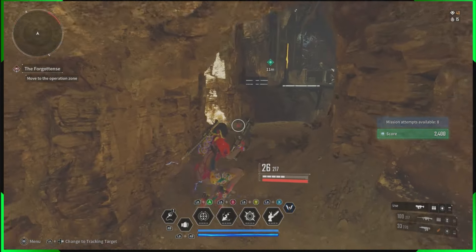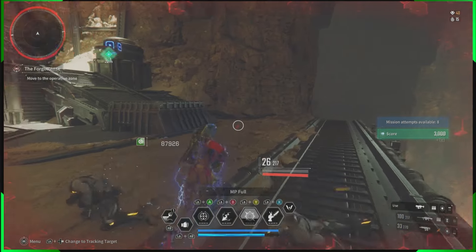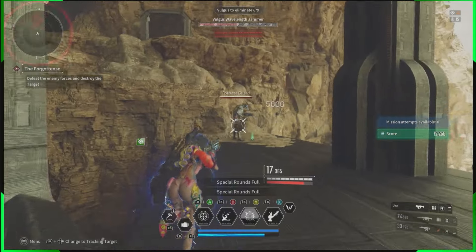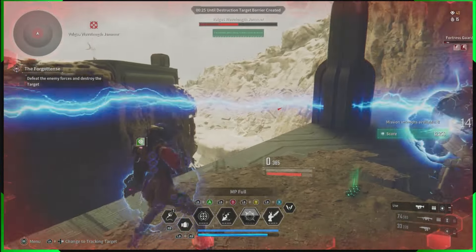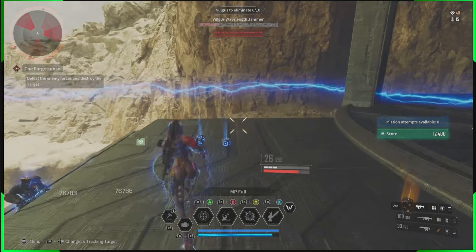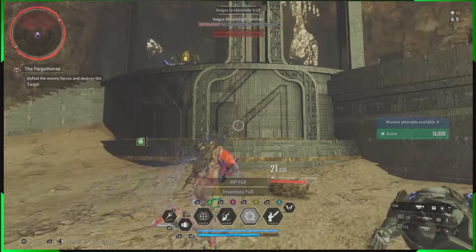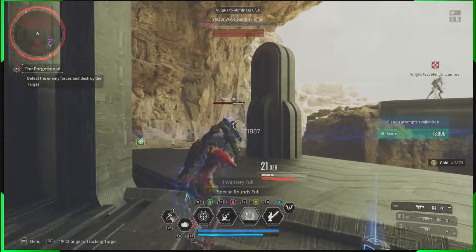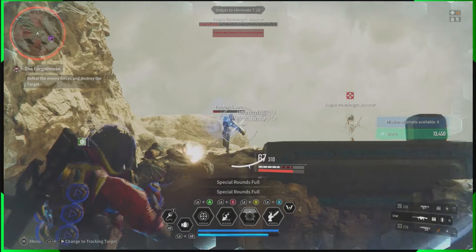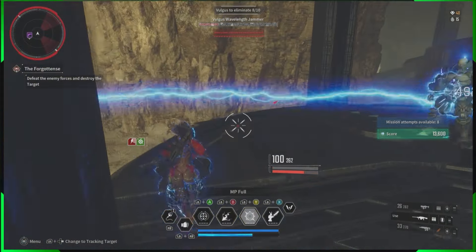Lepic is your starting character, so I recommend that everybody choose Lepic as their first operator. Then very early on in your storyline you can unlock Bunny. Do that and get Bunny, or buy Bunny for $300 if you want to skip that mission — but it's a very short and easy mission. My recommendation is that you start out with Lepic as your first descendant, because you'll want Bunny and Lepic as your two descendants that carry you through this game.